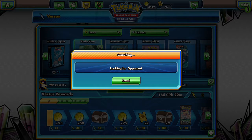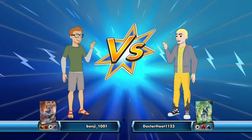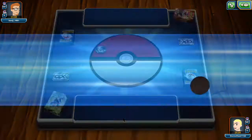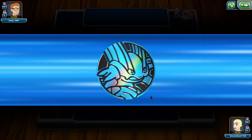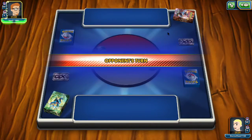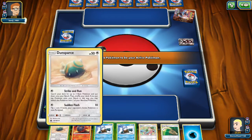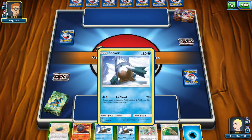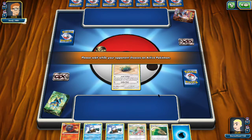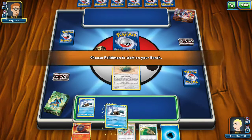Who is next? Our next opponent is Benji 1001 with the Ultra Prism strike deck. Tails — we won the coin flip because we called heads. We're going second. Mock Strike deck, that's what it is. Let's go with this — thumbs for us. I can redeem myself by not doing a critical misplay.